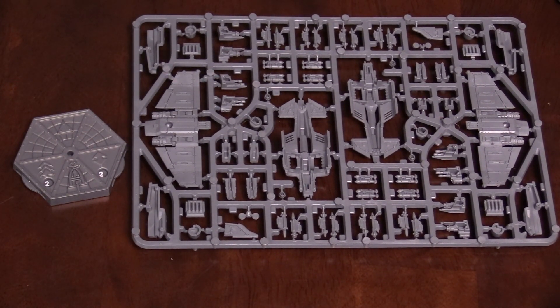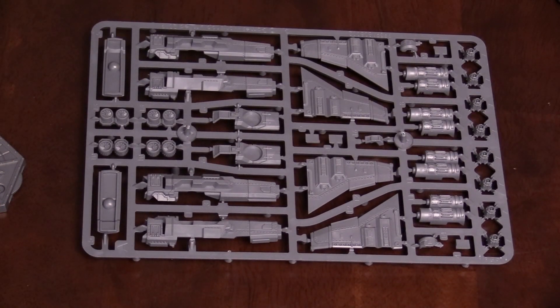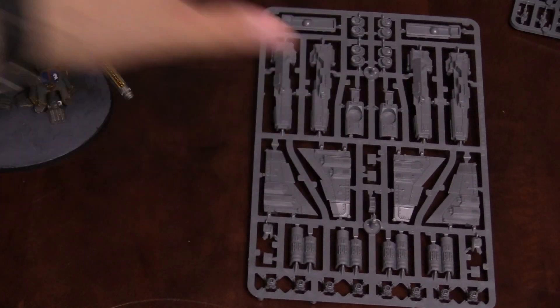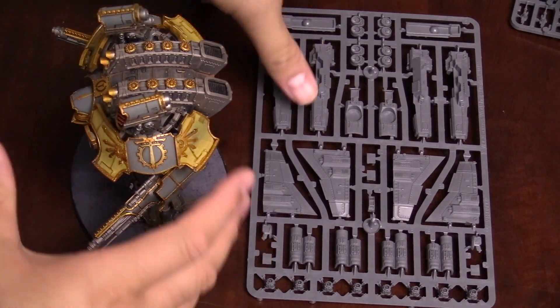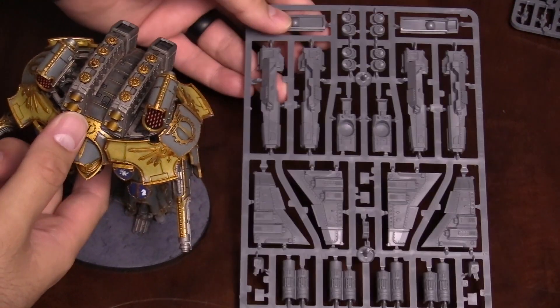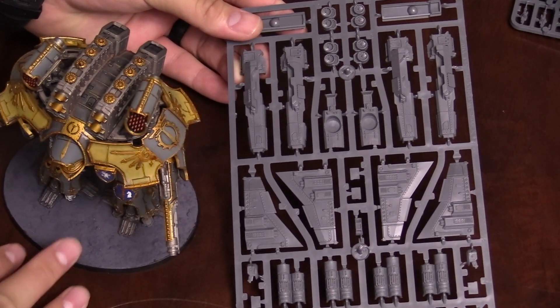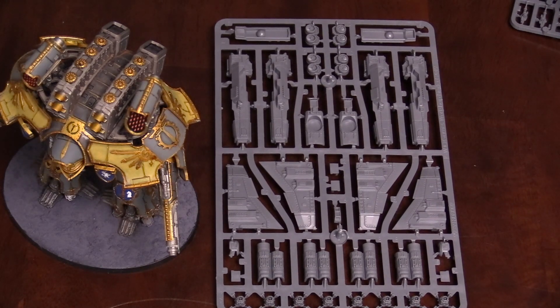Next up, let's take a look at the Marauder Bomber sprue. This one actually has two different sprues — there's the first sprue, and yes, you actually do have a second sprue. Some folks were wondering about the scale, and I happen to have a Warlord Titan here to show off the scale of the miniature. There's the Warlord Titan next to one of the wings — it's pretty crazy looking. Again, same scale. I'm really pumped about that. And this does look like you get two Marauder Bombers — two sprues technically.